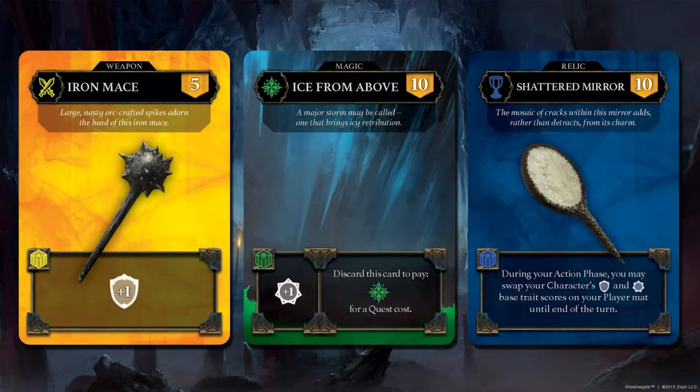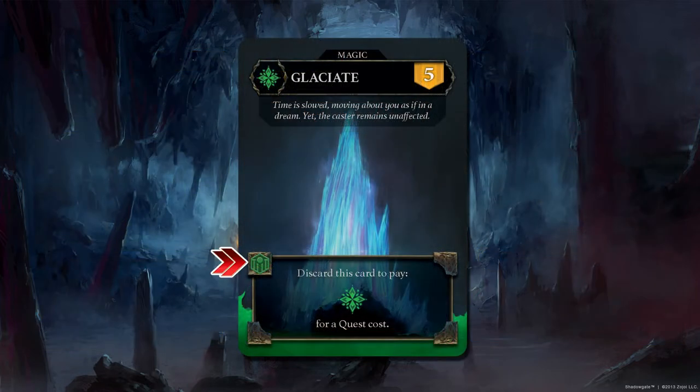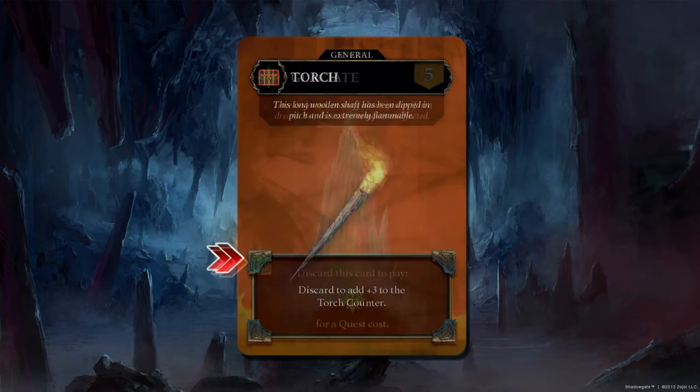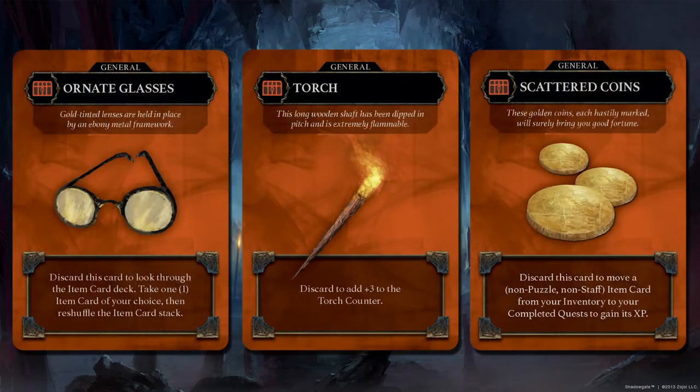Pay attention to the item cards that you just drew. These cards can boost your traits, help you pay for a quest cost, or affect gameplay in some form or fashion. If the card has a shield in the top left of the ability box, these items need to be equipped for them to grant you their ability. However, if the item card has no shield and has a treasure chest icon in the upper left, this is a general item and cannot be equipped — these you'll place straight from your inventory.